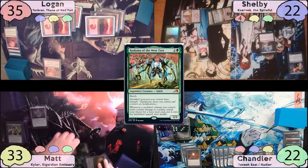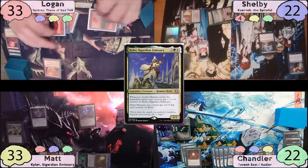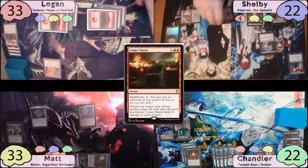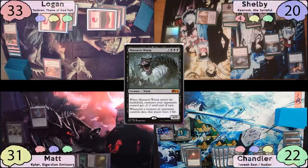Matt takes two on his upkeep and casts Kyler, then passes to Logan, who takes two from Sulfuric Vortex. Logan asks the table: does everyone like Chandler's Planeswalkers? Shelby and Matt say no; Chandler says yes. Logan then asks whether it's better to take each Planeswalker down by three or one by four — each by three is more total damage, so that's chosen. Logan taps for six mana and casts Comet Storm, X equal to three, multi-kicked once, targeting Tevesh and Lolth, dropping each by three loyalty. Shelby takes two on his upkeep, activates Cabal Coffers for five black mana, and casts Massacre Worm. Matt's Kyler dies and he loses two life, while Chandler's Tevesh plus-two is effectively shut out.